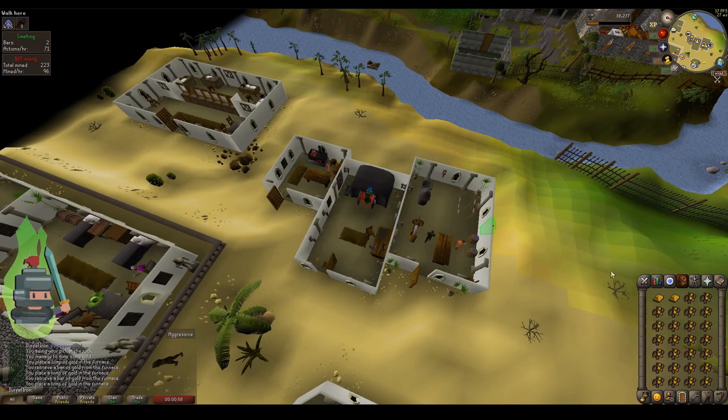Something I should have mentioned earlier: you should be hoarding any gemstones you get from mining or mob drops — your sapphires, emeralds, rubies, and diamonds. You really need to keep hold of these because they can really level up how much gold per hour you can generate from making gold jewelry. You can see my character splitting gold ore into gold bars in Al-Kharid, the same run as we did for the silver — mine the ore, smelt it, and deposit it in the bank.